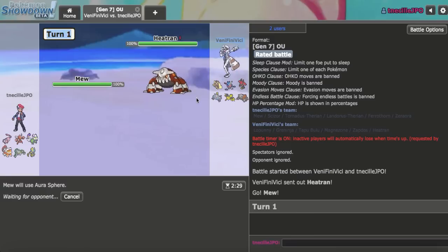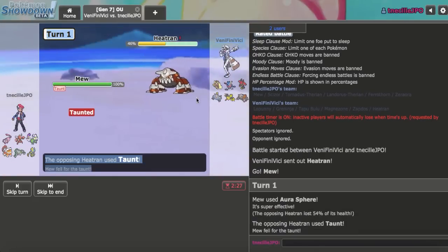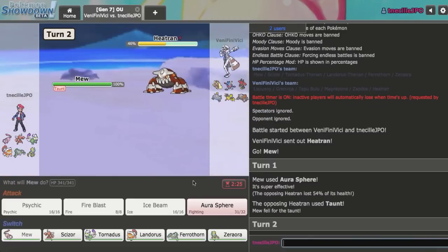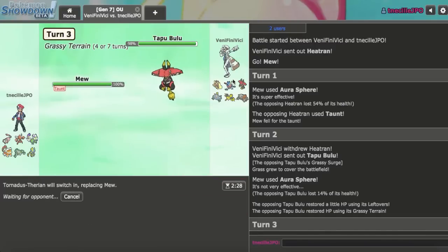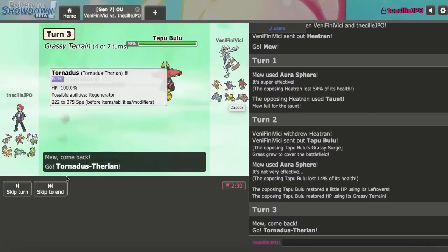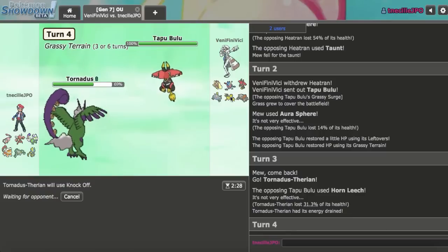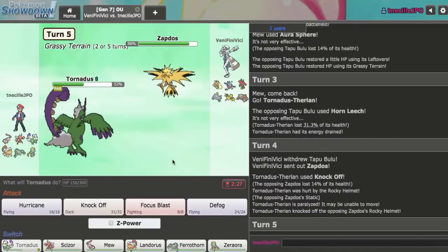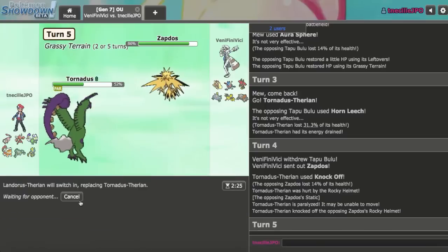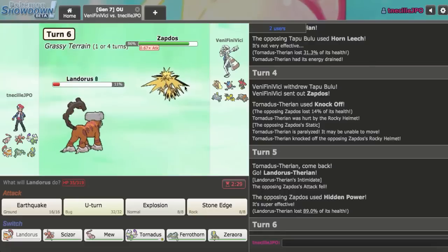If they go for Inferno Overdrive, that could be bad. It does over half on a Taunt. Bulu comes out — I wasn't predicting there. I'll go into my Tornadus. They'd probably go Zapdos on Tornadus anyway. Horn Leech comes out — that looks like it's Banded. I'll Knock Off here. I do outspeed any Magnezone variant. I was expecting Zapdos — I get Static paralyzed immediately. I'll get in Landorus here because I don't want to take an Electric-type attack. They go for Hidden Power. I'm going to attempt an Explosion here. I do get rid of that Pokemon — that's really good for me.